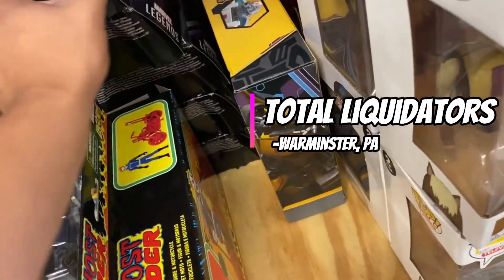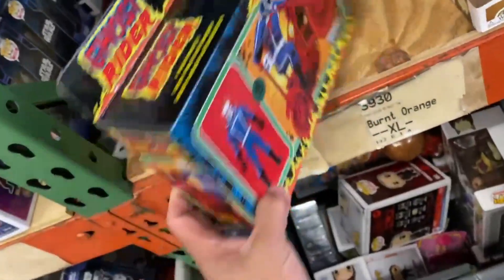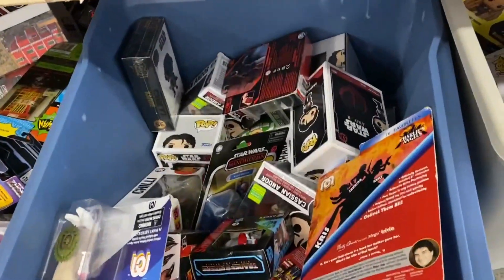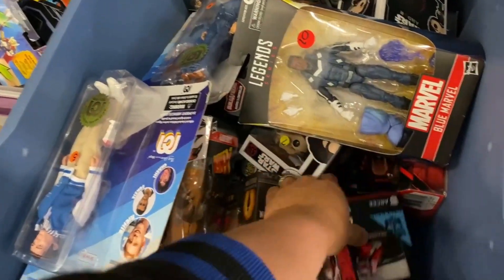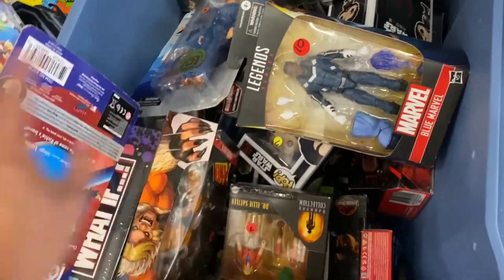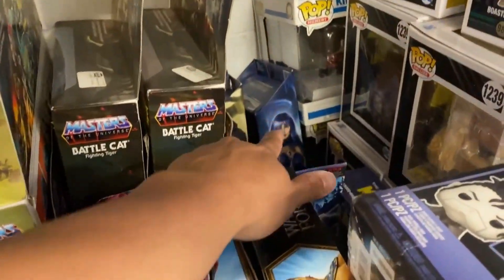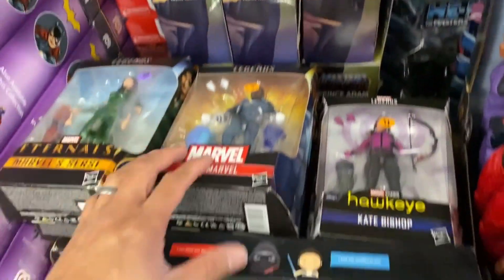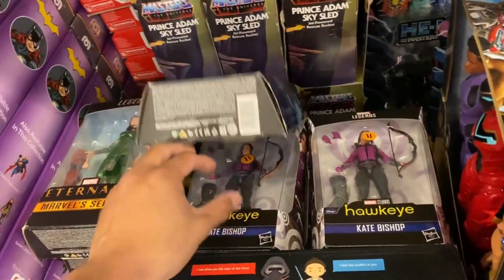All right guys, we're gonna start digging again. They still have these sitting here, this is still here, but of course the bike is missing. Let's just see what else could be here. New Marvel, $10 bucks — okay, Bishop $11. This little mini RC Sabretooth — $13. Frost is there.